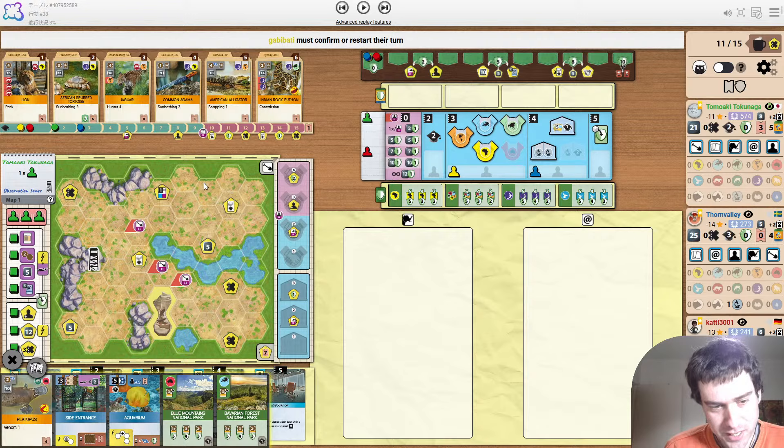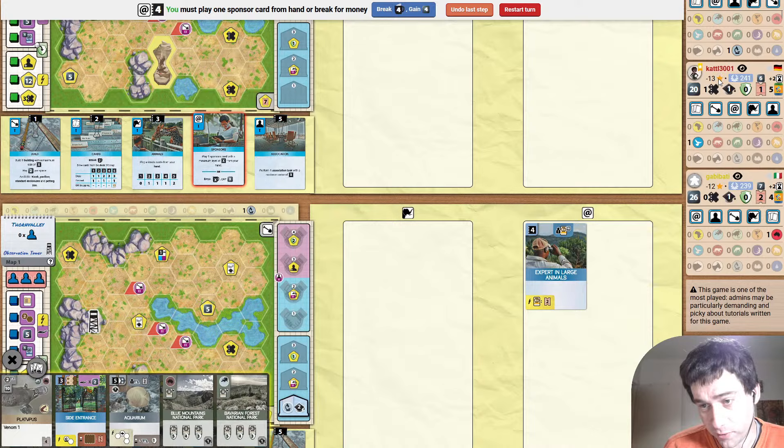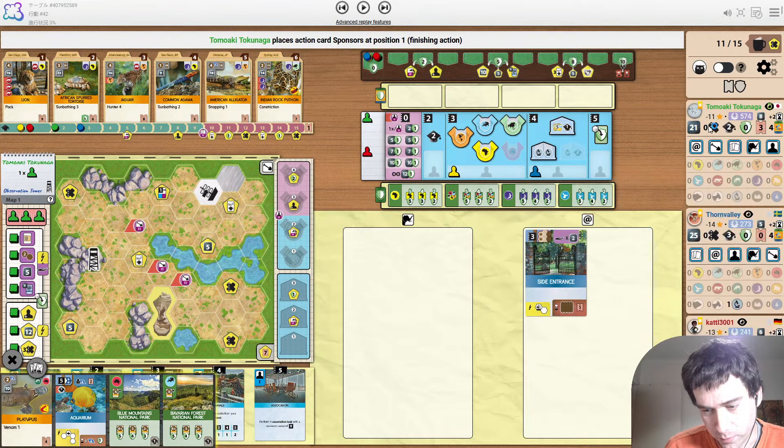Side Entrance on this map is very good because you have an amazing spot here for it where it can touch five different buildings. Not that you really want to build up here, but just being able to touch five different things is really strong. No one... Red could really court the break if they want to, but they're not incentivized to. Yellow didn't play a sponsor, which means they rushed the break. That's not something he'd be very happy to see because he still wants to play animals and release before the break happens.